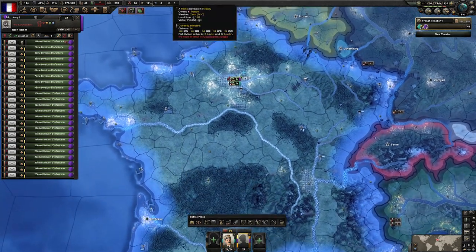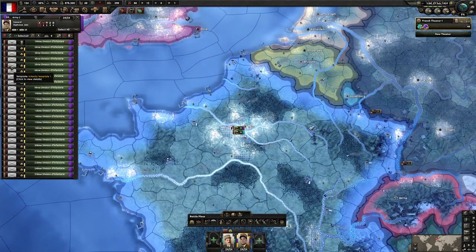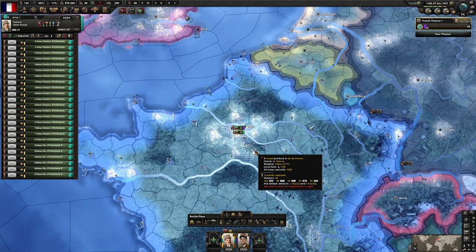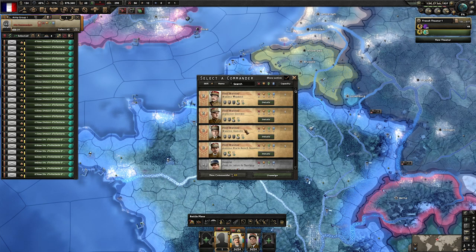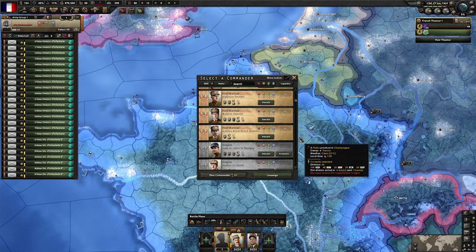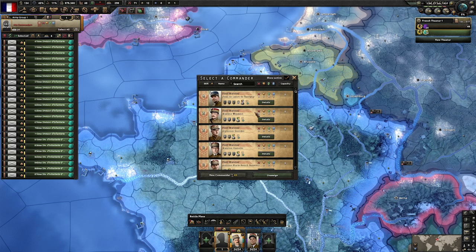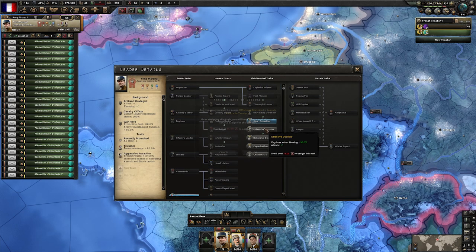Two armies — let's give each of them a decent leader. Convert them to the proper templates. Now we will want to assign a good field marshal. We don't have any good offensive field marshals — we have defensive ones — and Napoleon does not defend. Napoleon attacks. What we can do is take General Jean de Lattre de Tassigny, who has Brilliant Strategist. We will promote him and assign him as our field marshal.